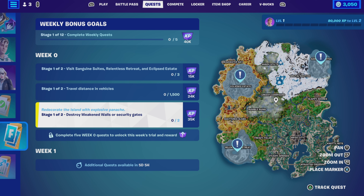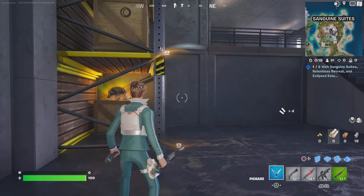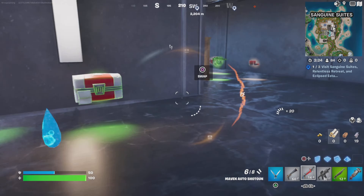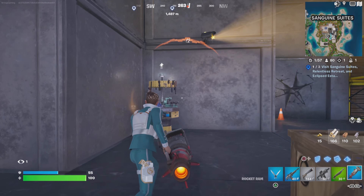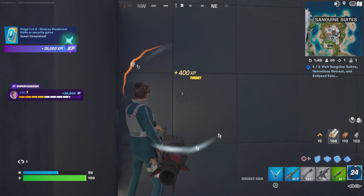Destroy weakened walls or security gates — we need to do this twice to complete it. Easiest way to do this is to land on one of the three locations, because that's where it's telling you to head to. Inside those buildings, you will find either the security gates, or you're going to find the weakened walls. Weakened walls look just like this, and you cannot damage them with your normal pickaxe or harvesting tool. What you're going to need to do — the easiest way — is find the rocket ram. You probably can do this with the remote explosives as well, but this is more fun, especially since it's new into the game. Just rev it up, launch it, send it off, and you'll smash through the walls.